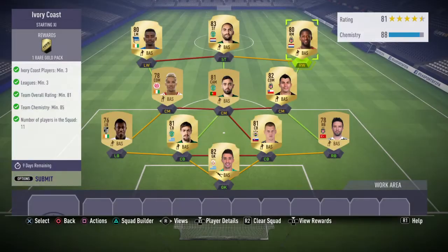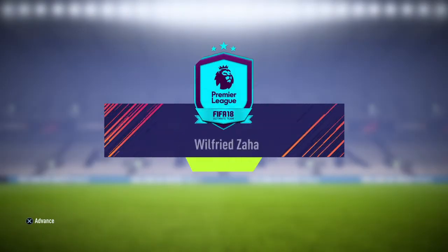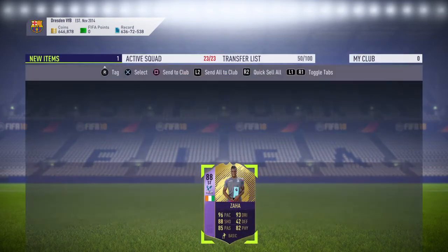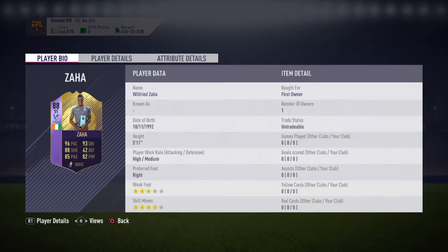For this you get one rare gold pack and obviously your Wilfred Zaha card. Now if you ask me, those card stats are insane — 96 pace. I don't know any centre half that has that pace, it's just insane. 88 shooting, 85 passing, 82 physical, 93 dribbling, 42 defending. It's basically an all-round card apart from his defending, but that will certainly be going in my team.